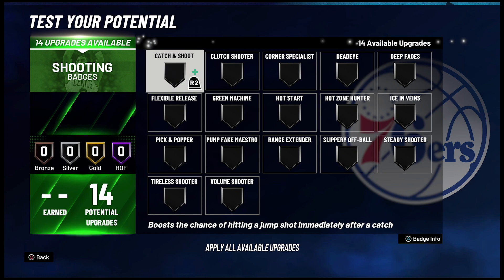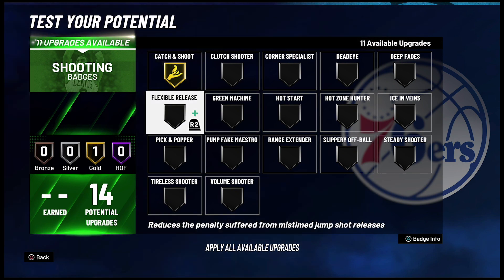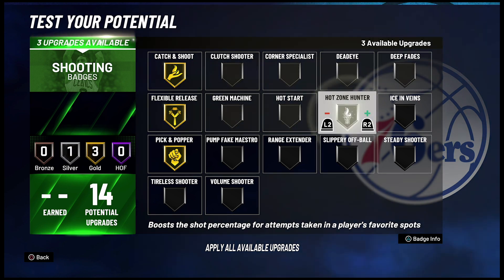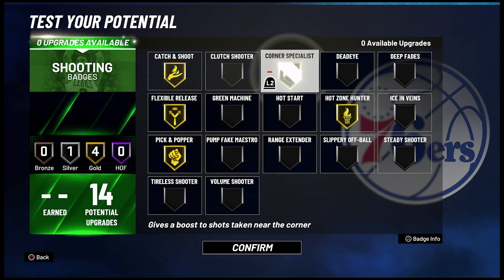For your shooting badges, you're going to put catch and shoot on gold, flexible release on gold, pick and pop on gold, hot zone hunter on gold, and corner specialist on silver.